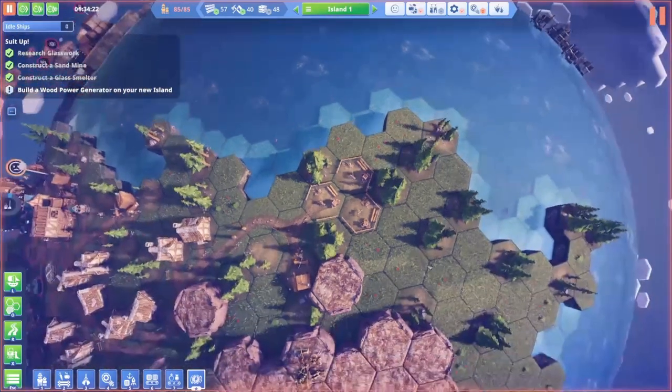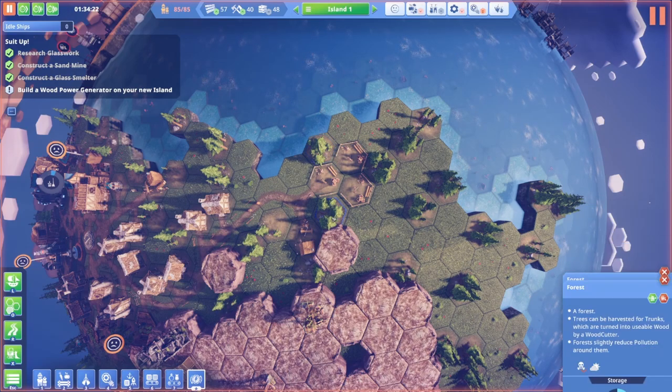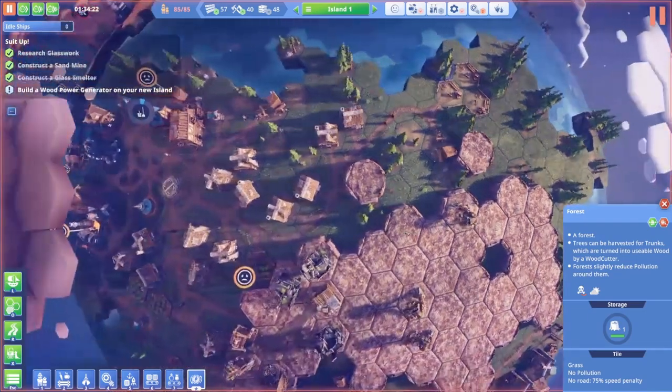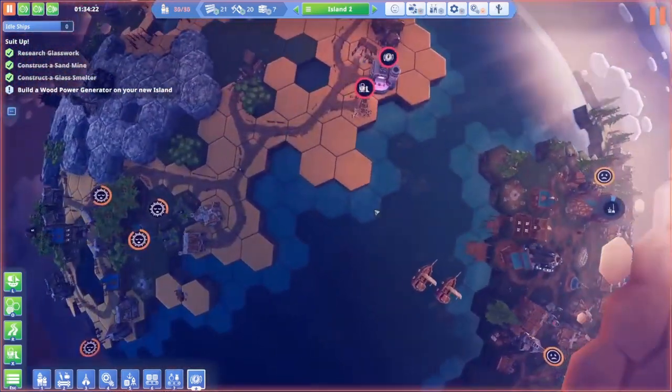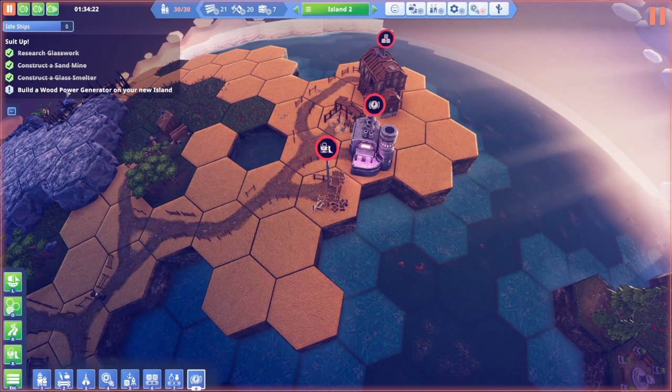Of course now our road can't get through. We'll have to get rid of one of these trees — probably this one — and build a road around. Then on island number two, we are waiting; we need to build a wood power generator.